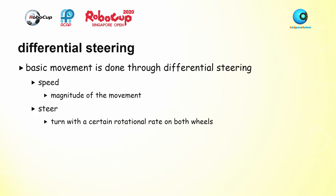The speed variable is quite simple. Setting it to 1 causes the robot to move forward at full speed, and setting it to negative 1 allows the robot to move backward at full speed. The steer variable allows the robot to rotate by assigning a rotational rate on both wheels. For instance, setting speed to 1 and steer to 1 makes the robot turn on the spot at full speed. Setting steer to 0.5 while keeping speed at 1 allows the robot to pivot on its right wheel while turning at full speed.